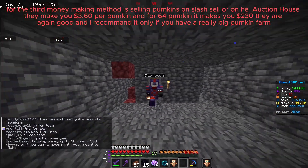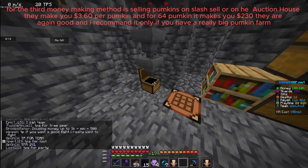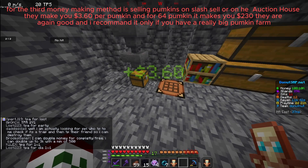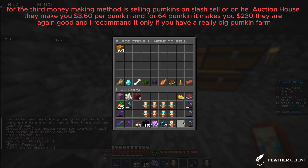For the third money-making method is selling pumpkins on /sell or on the auction house. They make you $3.60 per pumpkin, and for $60 worth of pumpkins it makes you $130. They are good, and I recommend it only if you have a really big pumpkin farm.